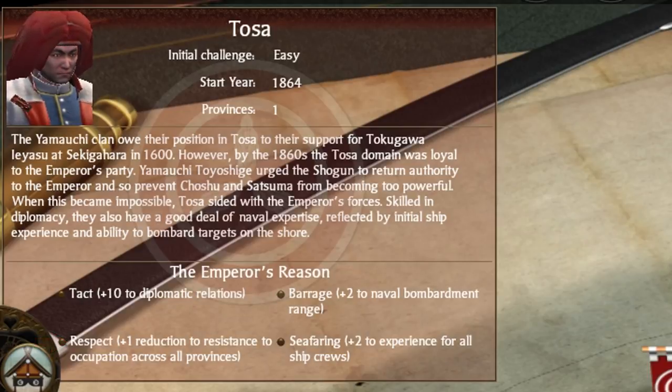Their final two traits both have to do with naval warfare, with Barrage giving plus 2 to naval bombardment range and Seafaring providing plus 2 experience for new ships. I wouldn't call the Tosa a naval powerhouse because of these two traits, but it will certainly help their naval situation.